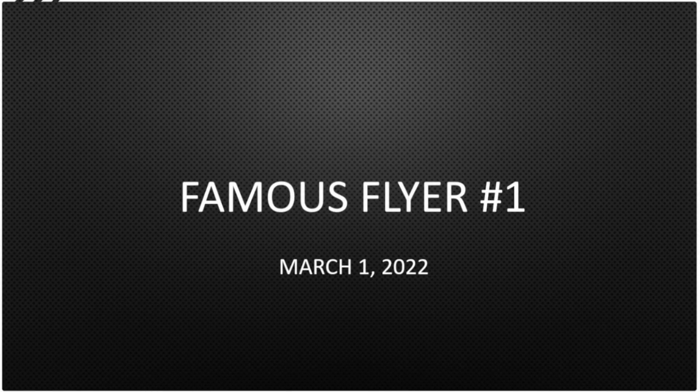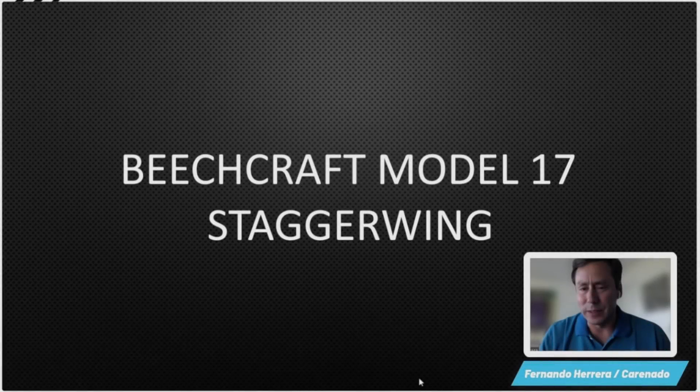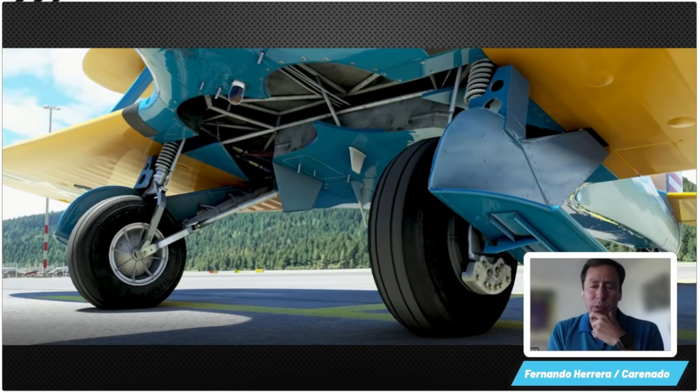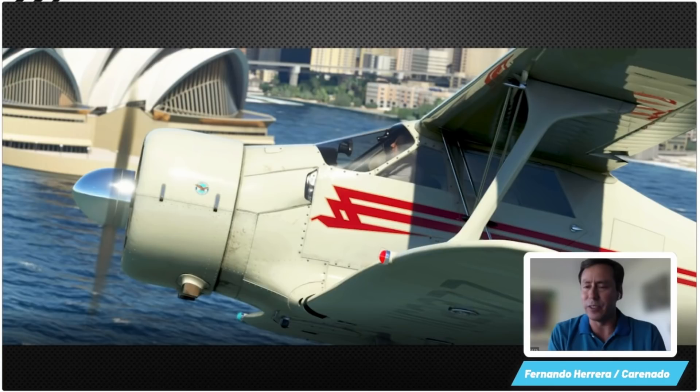As announced previously, Microsoft intend on introducing a new line of Famous Flyer aircraft — aircraft that have a special place in history. The first was to be the Antonov, but due to licensing issues this seems to have been delayed. So the first one we're likely to see is the Beechcraft Model 17 Staggerwing, being brought to us by Carenado, and timing-wise is likely to be around the next sim update. We only got a few brief pictures as it's still in development, but it looks amazing.